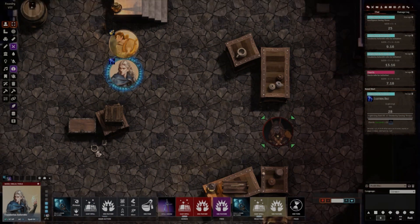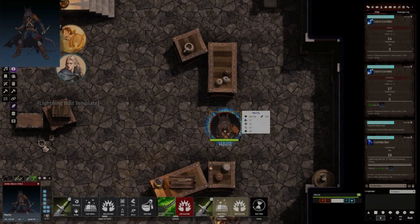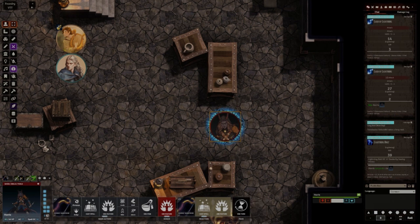Cast a spell — go ahead and throw down a lightning bolt — easily accessible. That is my favorite part about this mod: the ease it brings to your game. For a veteran player or a new player, being able to jump in and just see everything you have at your disposal on your turn is very helpful.